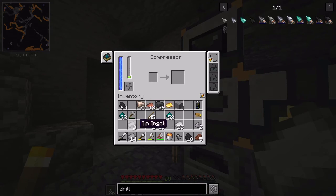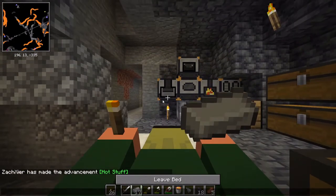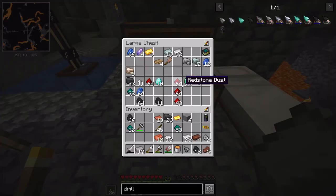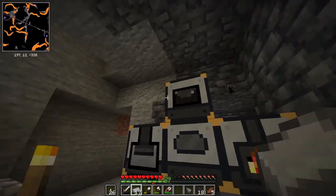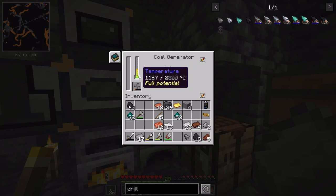Guess I'm sleeping. Let's just throw that in there - silver plates. We'll make half of them, that'll work. Over here at the compressor, throw in our silver. Perfect. Full potential.